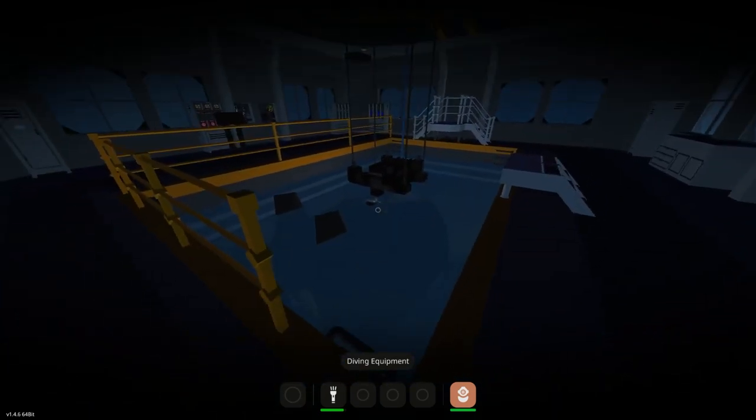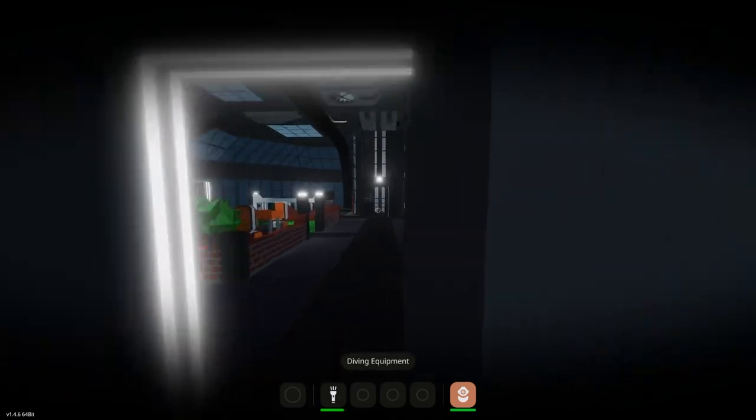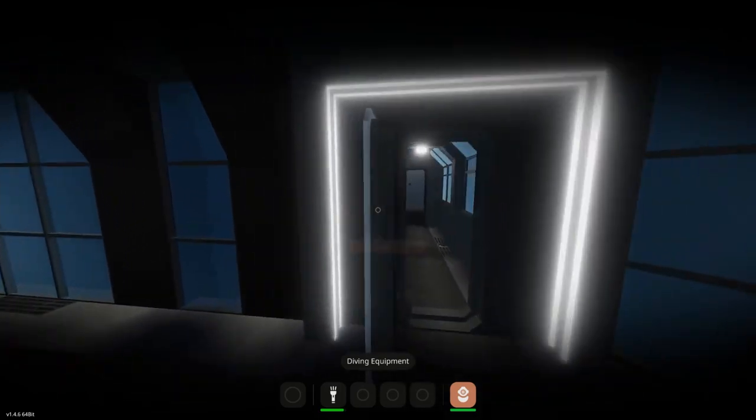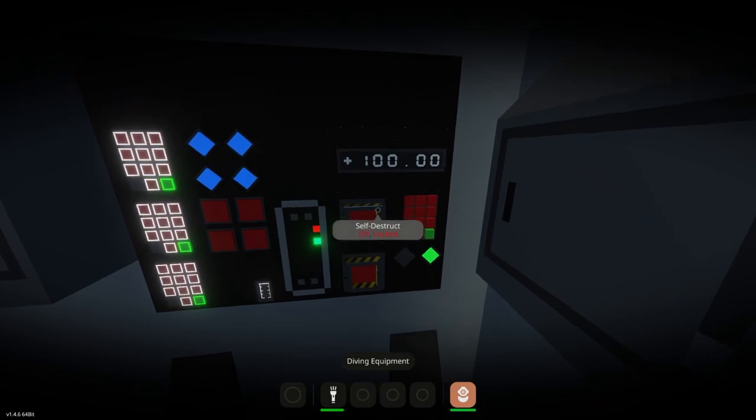The submarine is supposed to dive down by itself, but that's not working. I'm not gonna fight with it. Anyways, you get the idea — the sub goes down, you release it. I'm sure I screwed something up, which is usually the case. So we're gonna go ahead and check out what the destruction of the base looks like, because there's a button for that.